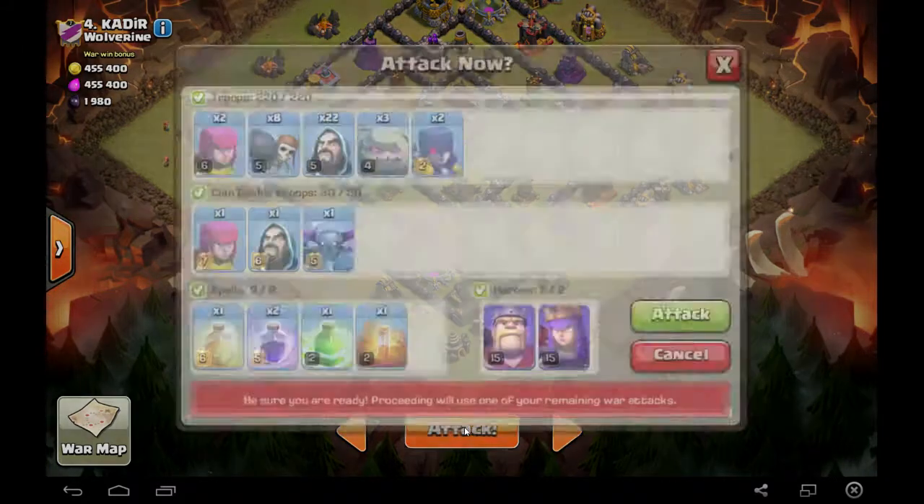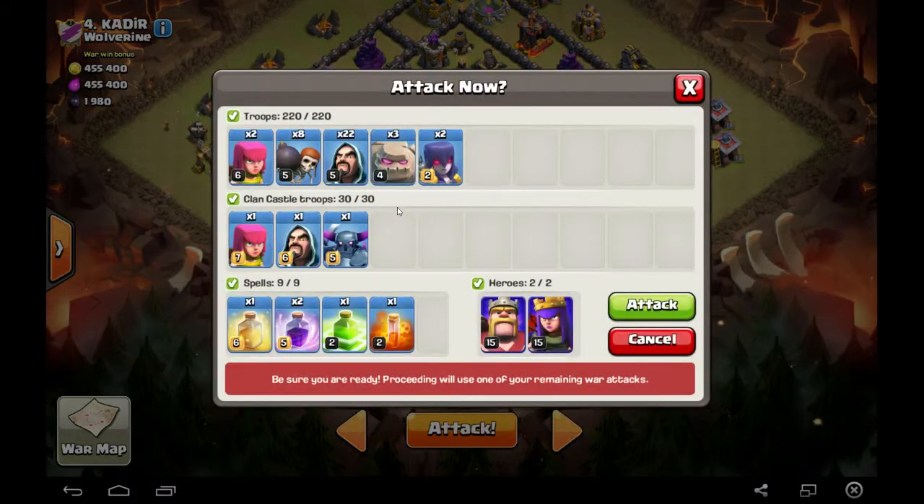For my attack I'll be using GoWiWi. I've got three golems at level 4, 22 wizards, 2 witches, and 8 wallbreakers. Maybe 10-12 wallbreakers would have been ideal, but we'll see how it plays out. In my clan castle I've got a level 5 PEKKA, and for my spells I've got a heal spell, one jump spell, and a haste spell. I've also got my two heroes for this attack.